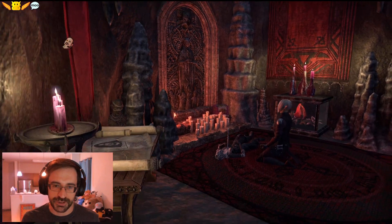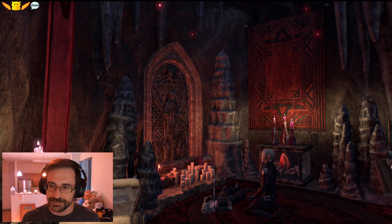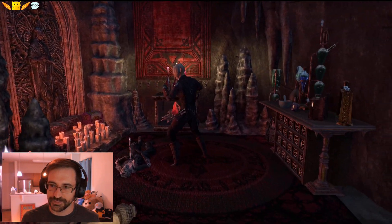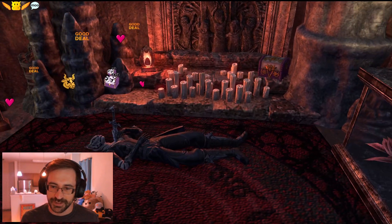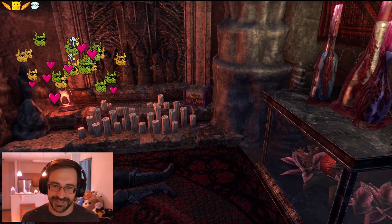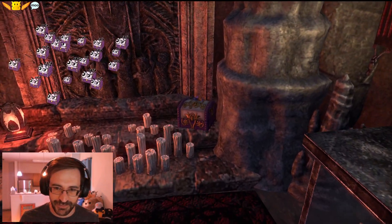Oh, there's a jester's coffer there too! This is cool. I have the poisons and everything. She's fine, I'm sure. I have this jester's coffer — what a happy thing to see here. There can be fun things in there. I can tell there's something magical in here, just for me.